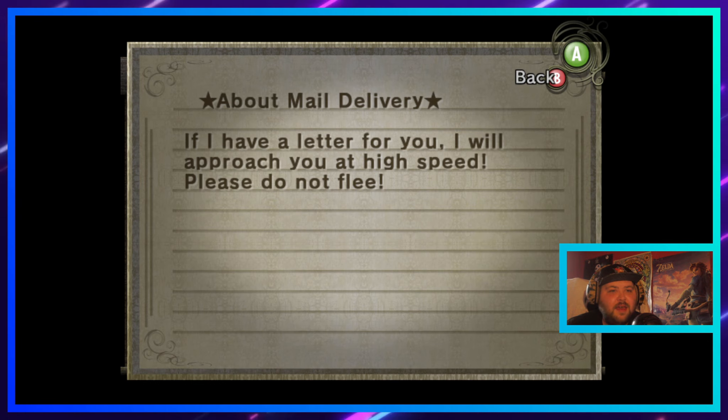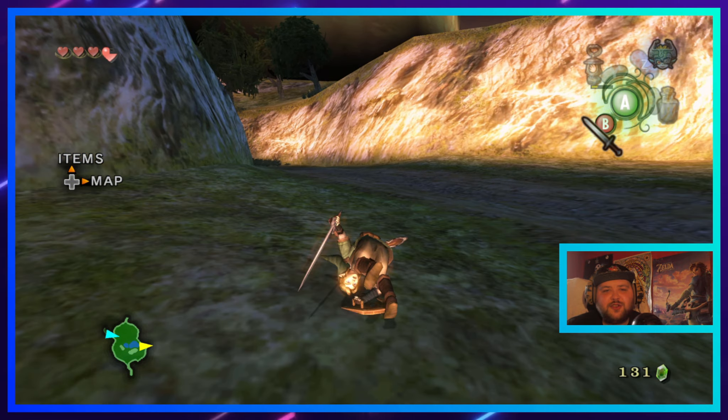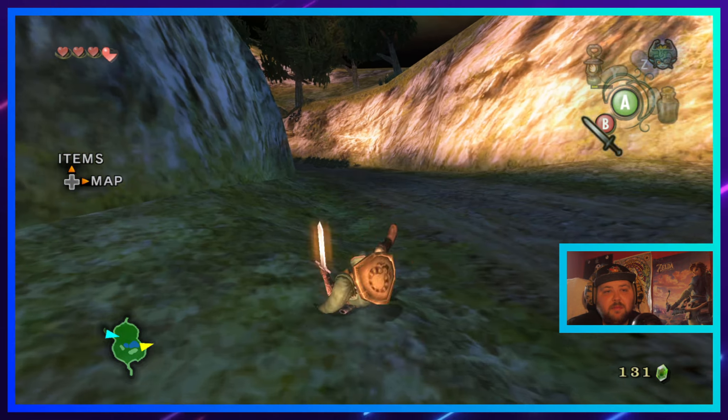'Letters — post office notice. I have left for you — I will approach you at high speed, please do not flee.' So you basically came and found me to give me a letter for something you could have just said to me. But I have a feeling I'm supposed to be going this way because there's a wall of twilight — yep.